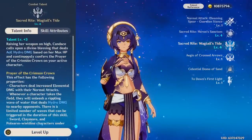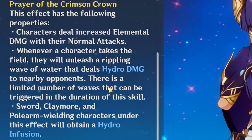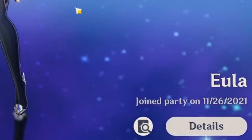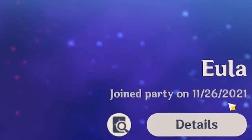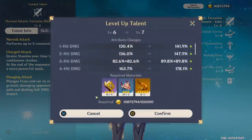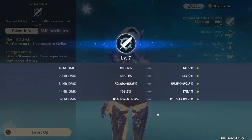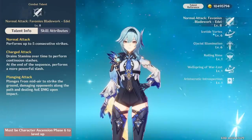For those of you who aren't aware, if you use Candice's burst, then any character with a sword, claymore, or polearm will be infused with Hydro. We're going to be bringing Eula out — a character I got on November 26th of 2021 and still haven't properly built. I'll go ahead and level up her normal attack to level 8 so it's at least invested.